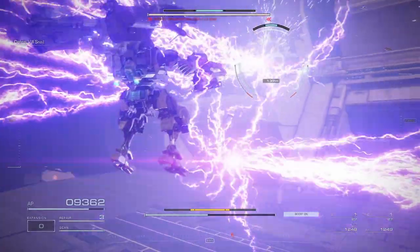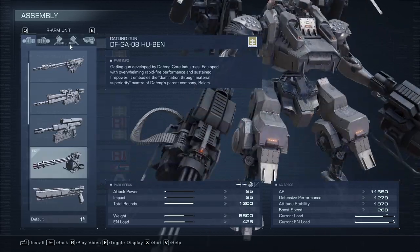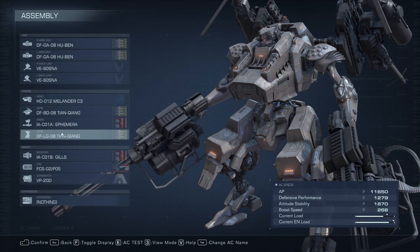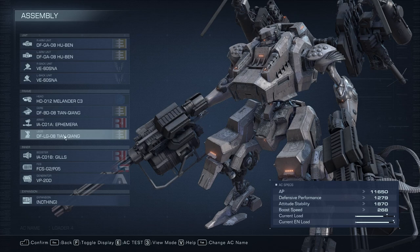Let's take a look at the build I went with - this one's very strong. We're going to use the Gatling guns and the Stun Needle Launchers. You can't get these until around Chapter 3, after the Ice Worm. Other than that, you just want to get as much AP as possible. I prefer legs over the tank body, with as much armor as I can fit using the heaviest legs available.